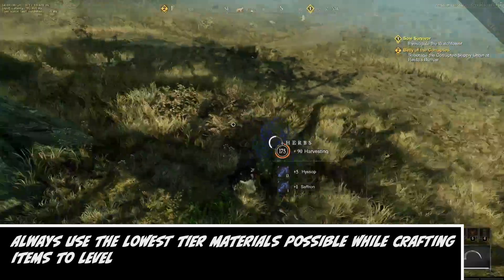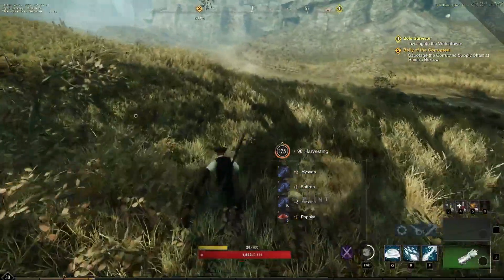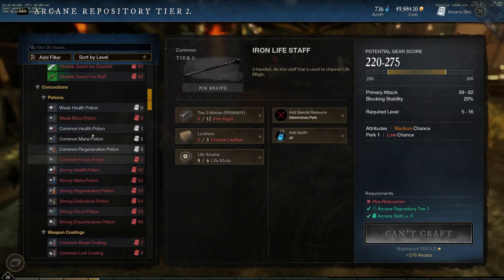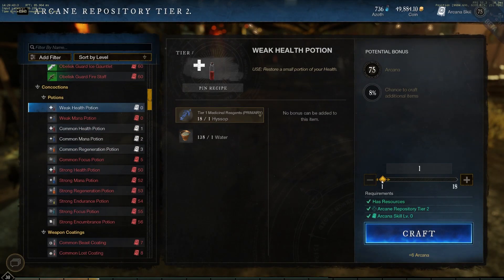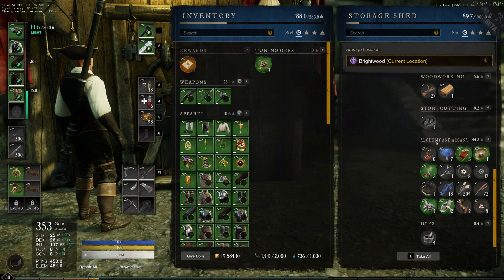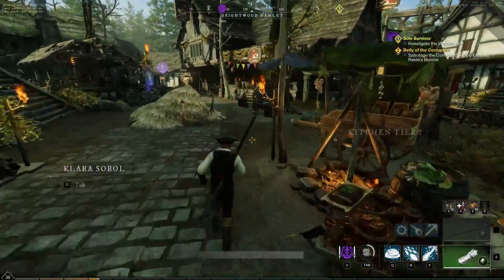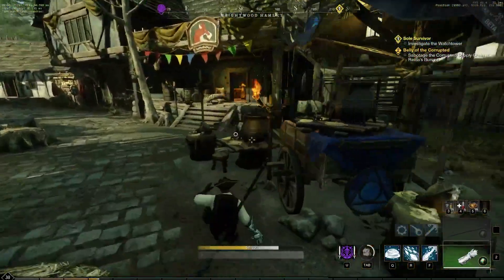If you're utilizing rare materials for consumables, it does not enhance your consumable. But if you use higher-tier ingredients for a consumable, you'll have a higher chance to craft additional items — however, the quality of the item does not change. Also worth noting is that you can place your raw materials in the settlement storage and access those ingredients at the Arcana Station. You do have to be in the same settlement where those items are stored, but they don't need to be in your inventory.